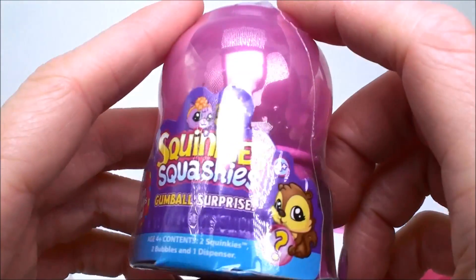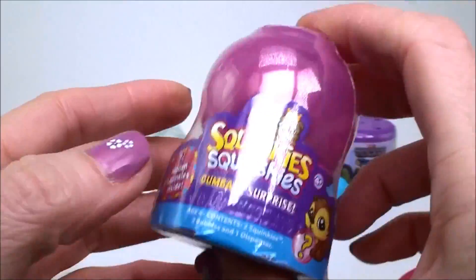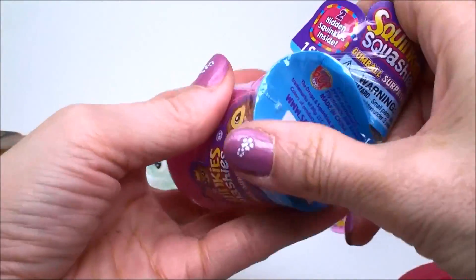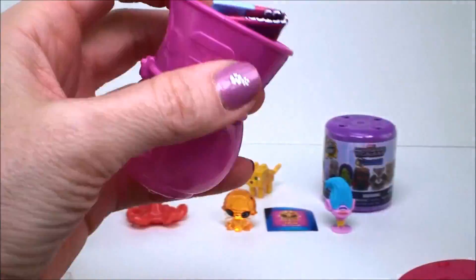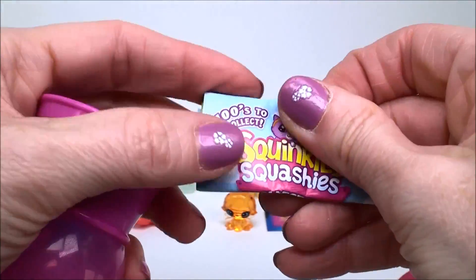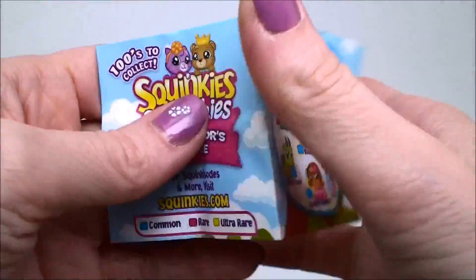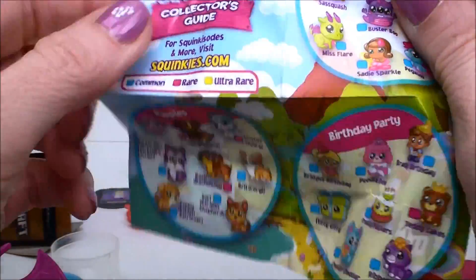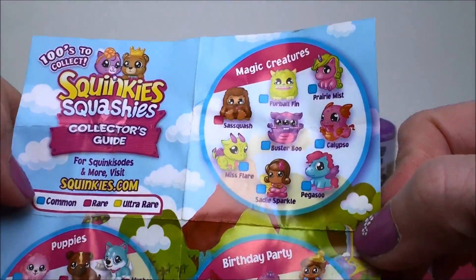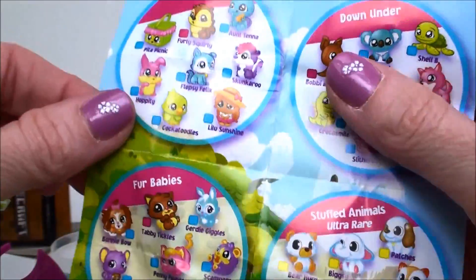And next we have a Squinkie Squashies Gumball Surprise, and this comes with two hidden squinkies inside. And here is the checklist. Now there's over a hundred of these to collect, so they're not all on the guide. But it does show a bunch of them, and it shows if they're common, rare, or ultra rare.